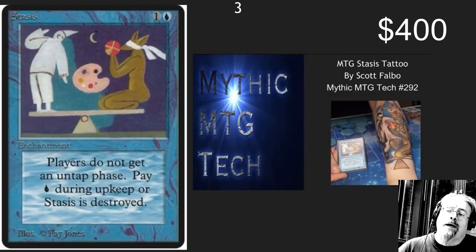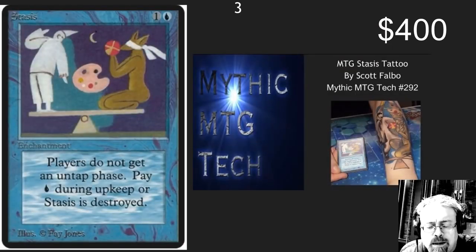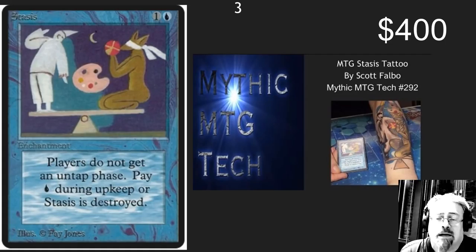Number 3 spot — one of my absolute favorites. I have this emblazoned upon my arm for everyone to see: Stasis. We forget the untap phase all the time and move directly to draw. Now you don't even have to worry about it — there isn't an untap phase.